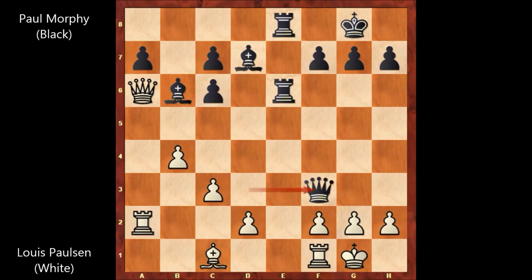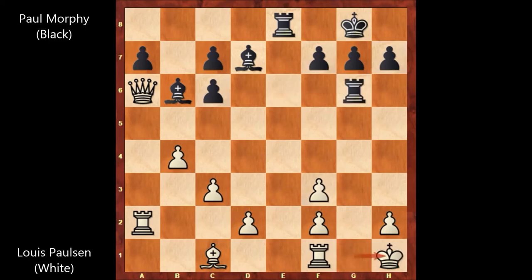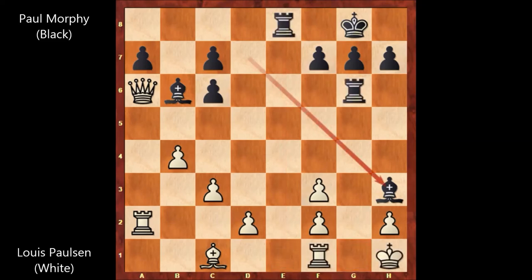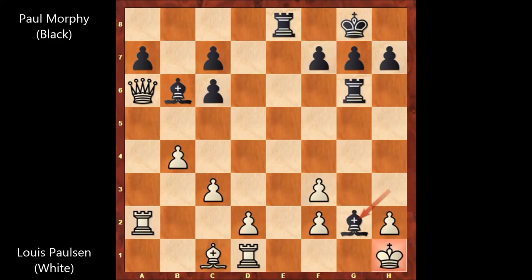Then Rook to g6 check, King to h1, Bishop to h3 by Paul Morphy. At first it looks like Morphy is just attacking the rook, but this move is deeper than that. Paulsen played Rook to d1. If Rook to g1, then Rook takes rook — only move — and then Rook to e1 checkmate. So Paulsen played Rook to d1, and then Bishop to g2 check, King to g1, Paul Morphy played Bishop takes on f3, King to f1.